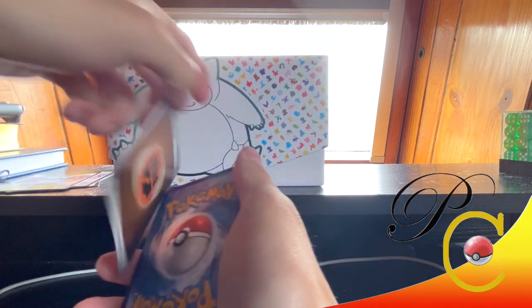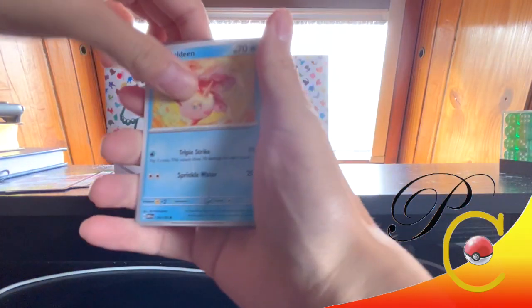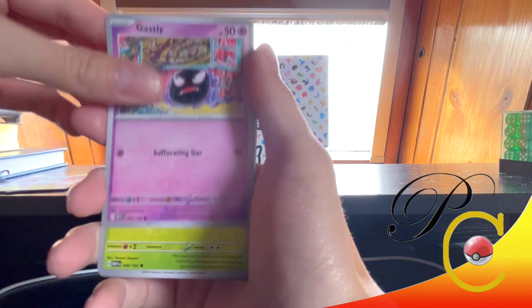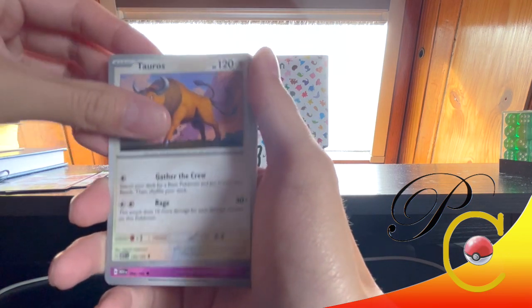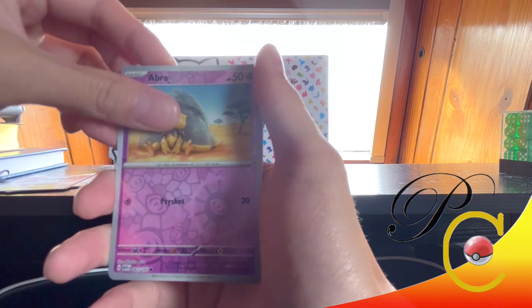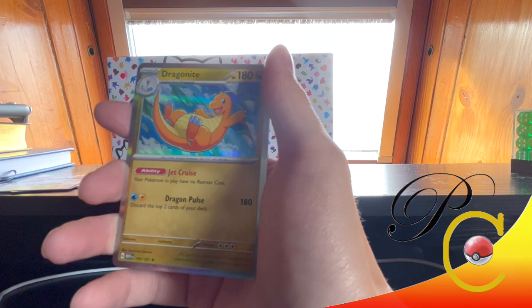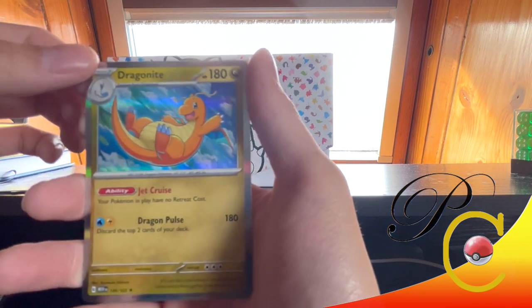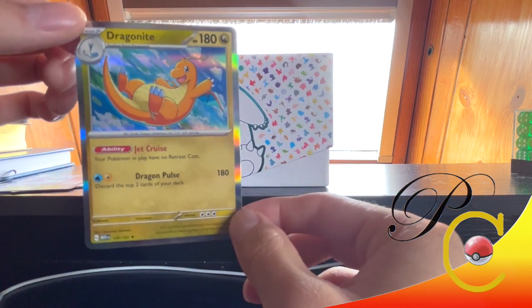Another holo energy — there we go. Godín, Nidoran Female, Gastly, Paras, Omanyte, Tauros, Kadabra, Abra Reverse, Psyduck Reverse, and a Dragonite holo. Look at that — love a nice Dragonite. Awesome.